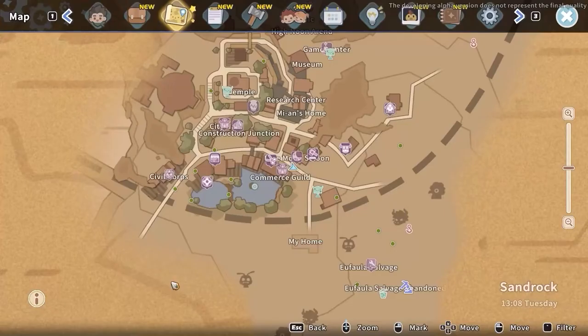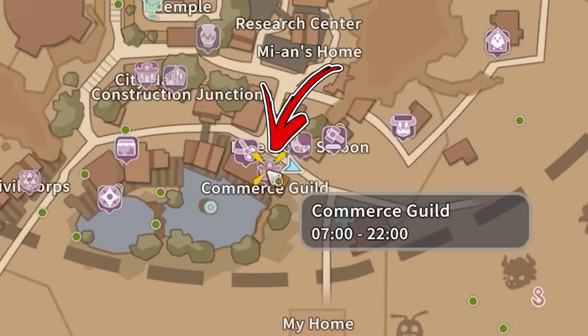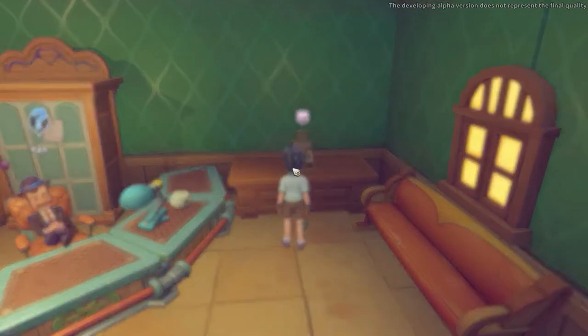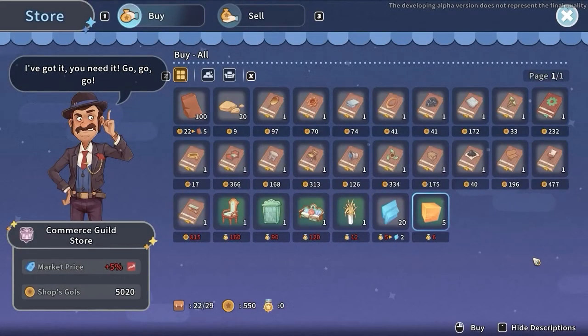If you want to buy more, visit the Commerce Guild in the bottom-right side of the city, where immediately to the right you will find another cash desk. Interacting with it, you will be able to buy an extra 100 stones each day.